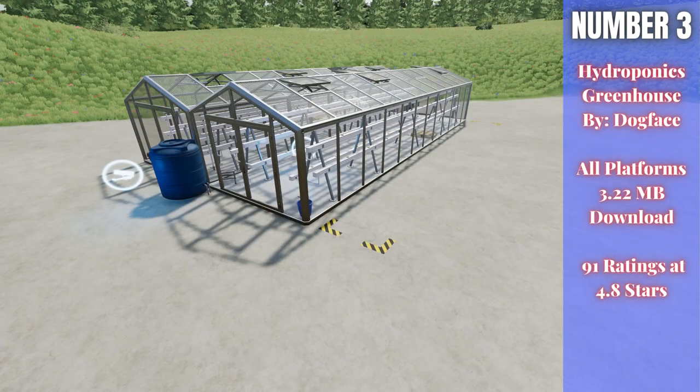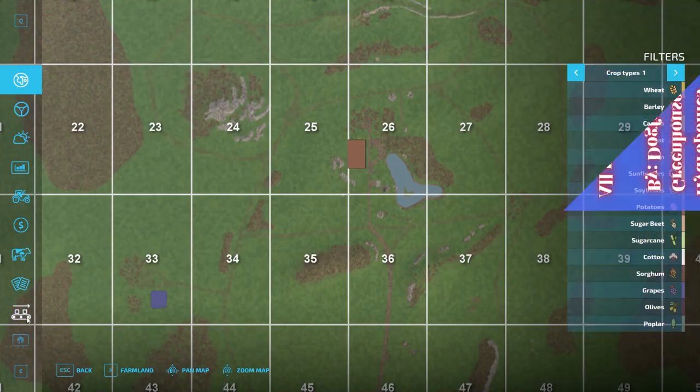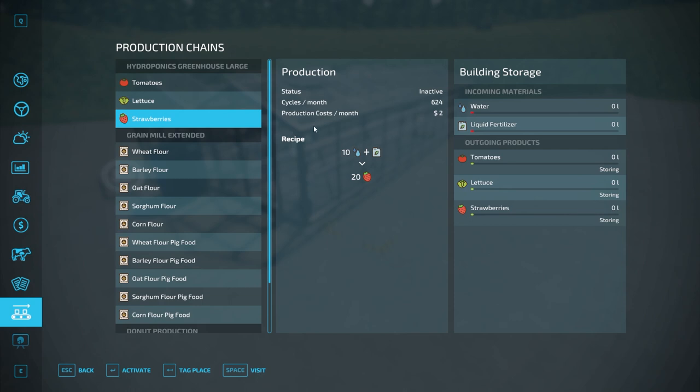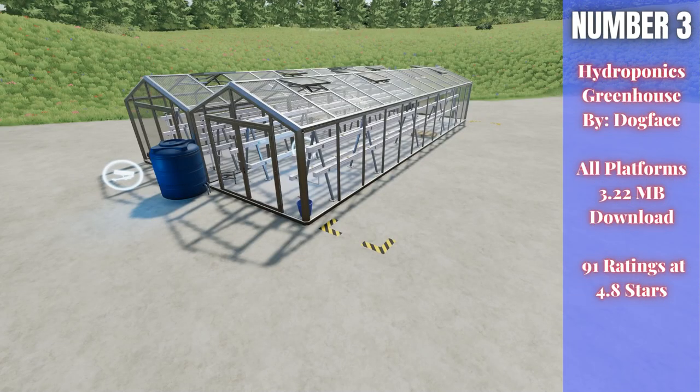For number three we have the Hydroponics Greenhouse by Dog Face — 3.22 megabytes to download for all platforms, currently rated 4.8 out of 5 stars with 91 people having rated it. It works like any other greenhouse except it also inputs liquid fertilizer. Looking at the production menu, you can see it's 10 water to 1 fertilizer, or 20 to 1 — not very much needed as far as inputs go.